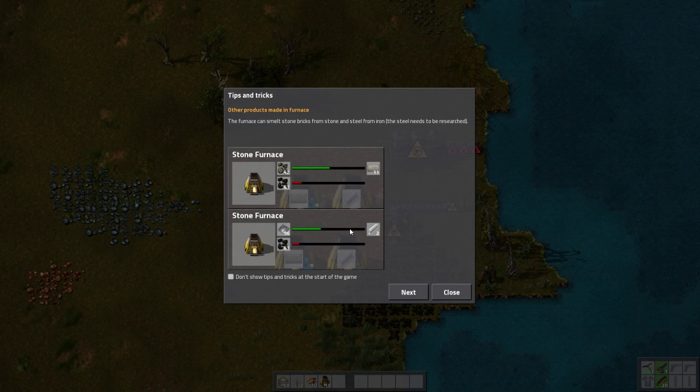Other products made in the furnace: the furnace can smelt stone bricks from stone — that actually hadn't come up yet — and steel from iron. The steel needs to be researched. That's important to learn.